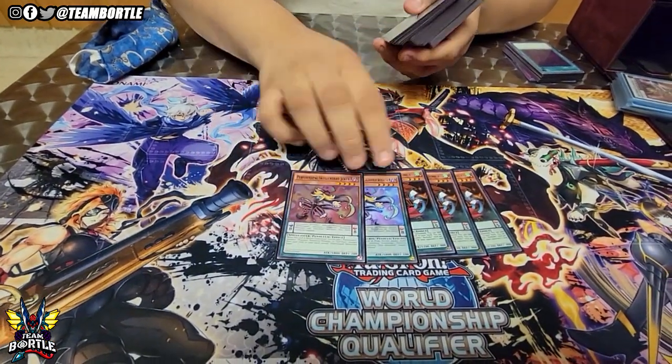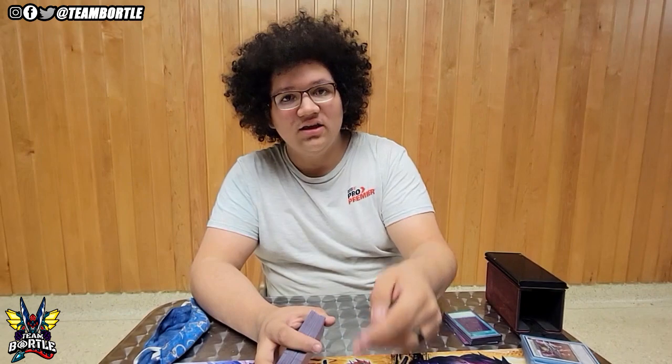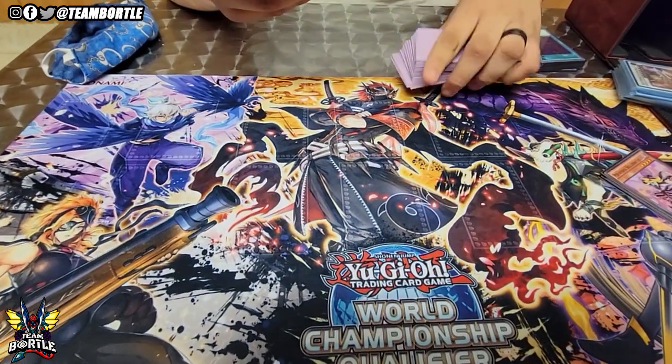Second normal summon, the worse of the two — Skulker Bat. Skulker Bat adds you Revolution Dragon, which adds you Luster or Master Pendulum, which are broken. The only thing that sucks is you have very limited low scales in this deck. Getting Revolution Dragon, discarding it to add Master Pendulum, which is scale three, is really important if you draw all high scales.